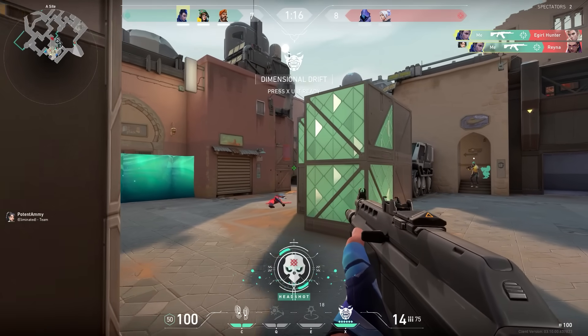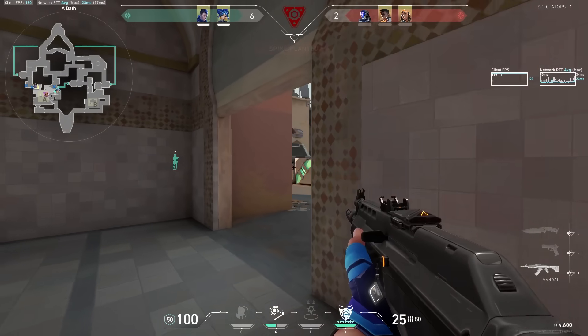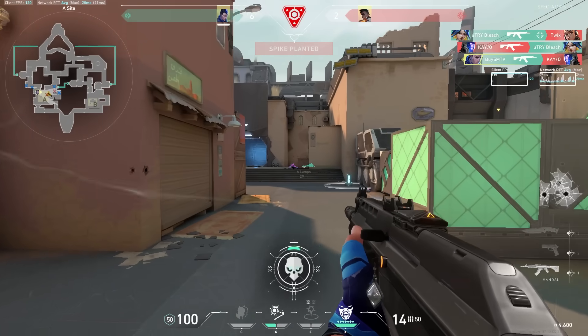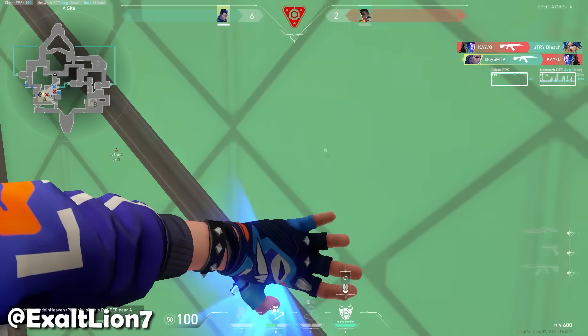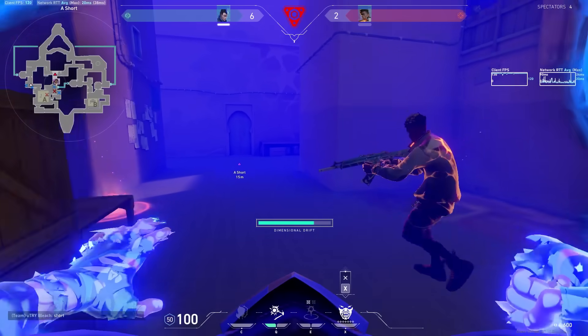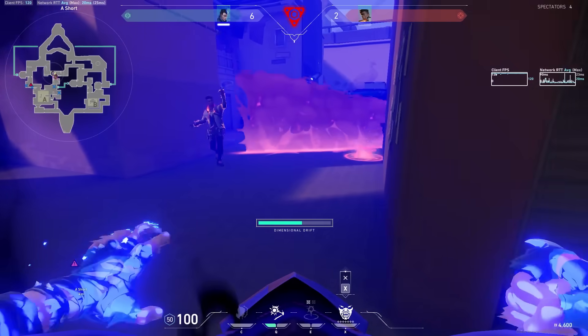And while we're talking about Yoru, this next clip is very interesting. Here's the situation: it's a one versus one, Phoenix against Yoru, and they are both using their ultimate at exactly the same time. This brings up the question — what agent is gonna win this round and why are they gonna win that round?